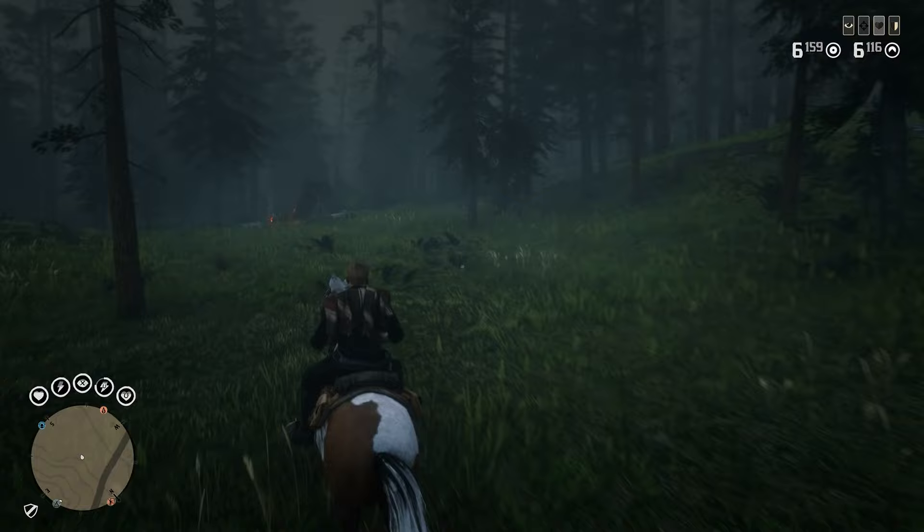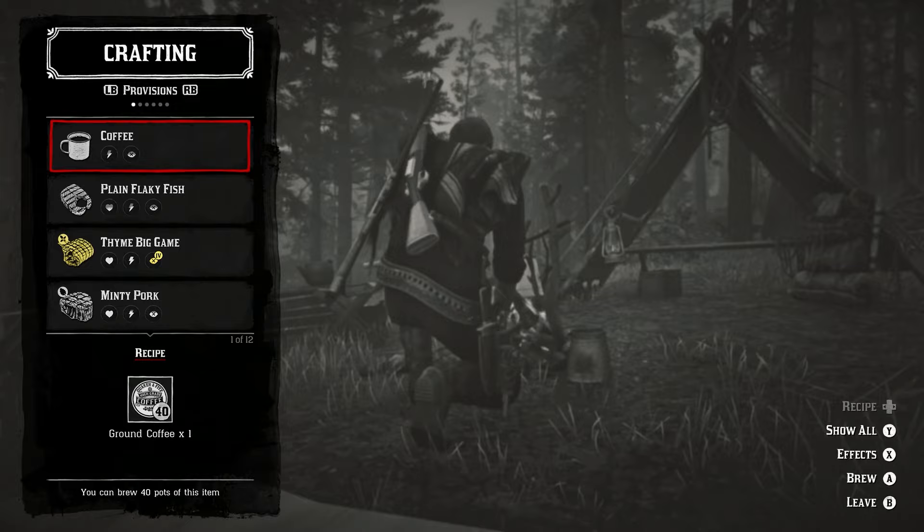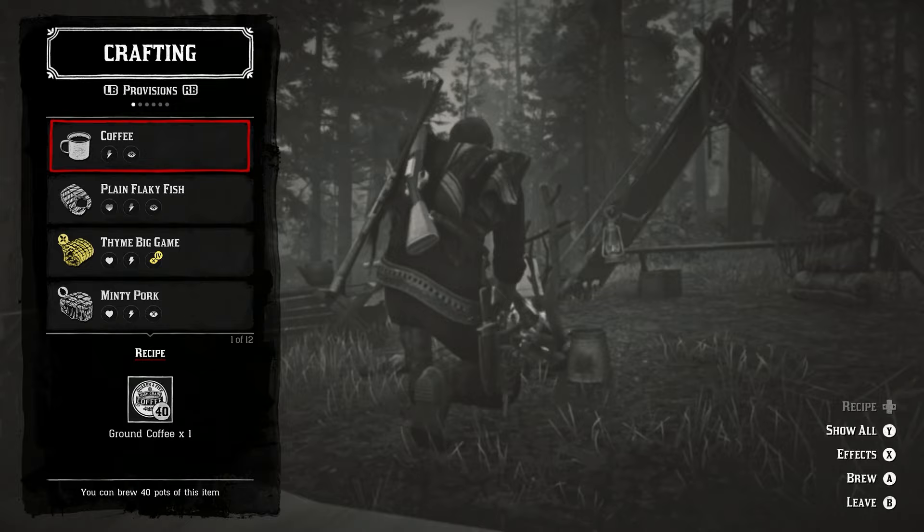Tip 1: NPC campfires are a lifesaver in Red Dead Online, so make sure you use them whenever you see them. They're completely free, can be used for cooking and crafting, and are overall just very handy.